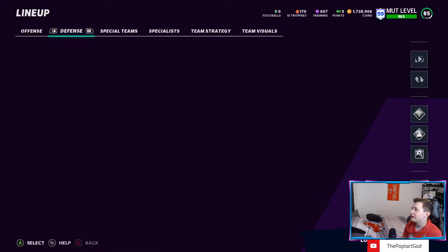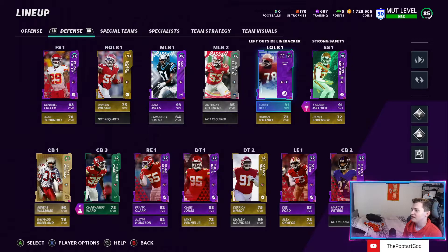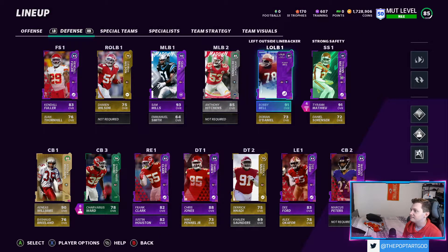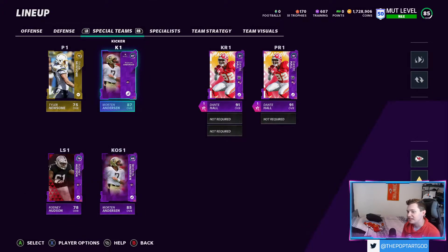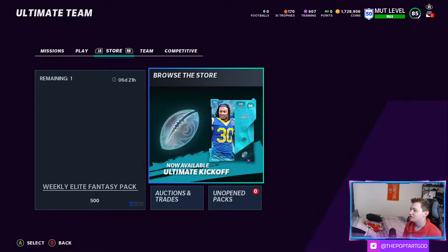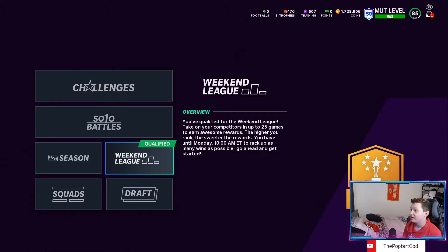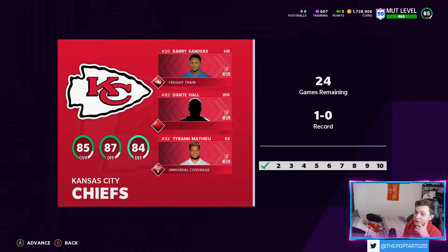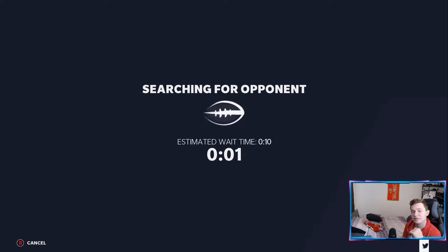On defense, we've powered up Bobby Bell all the way to 91, Sam Mills is sitting at 92 overall — 93 with the chemistry — and we've powered up Morton Anderson to 87. That's kind of how the team is now. We're hoping to see some Chiefs content soon; supposedly they're coming back with normal cadence next week, so hopefully we'll see some flashbacks or heavyweights — maybe get a Rodney Hudson early, or even a Legere's Need a Fantasy card, though they usually don't reward the Thursday game.